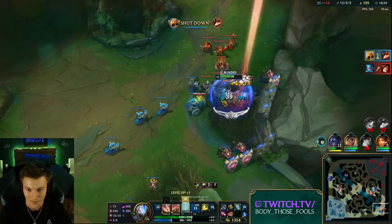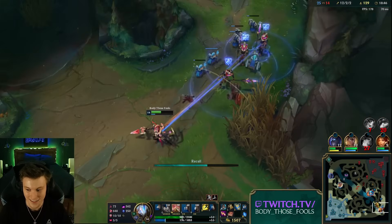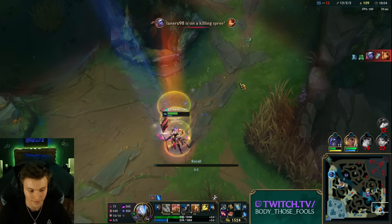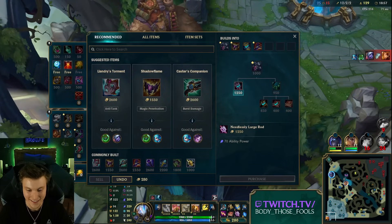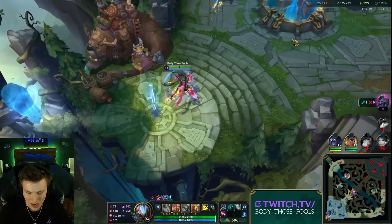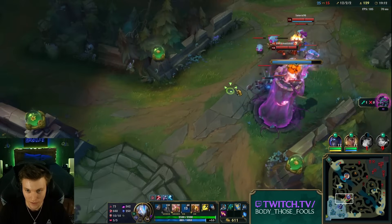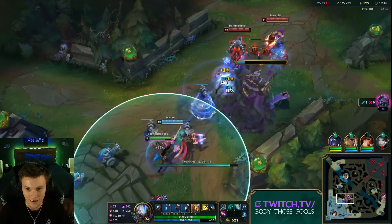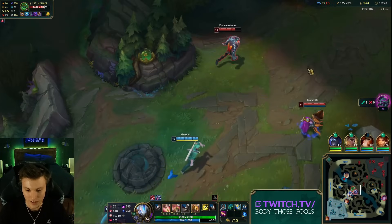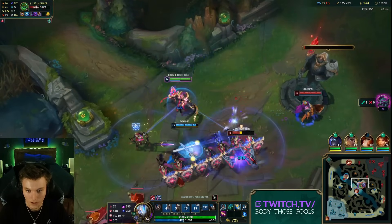We found him — that's the only place he could be. He tried to hide. This item gives 30 MR and 40 ability power. It gains a spell shield that blocks — wait, I still get a spell shield? That's so busted! I just realized this: the Banshee's component gives you a spell shield — you don't even need the full Banshee's? That is so insane. Man, I love mage items. Mage items are so strong.